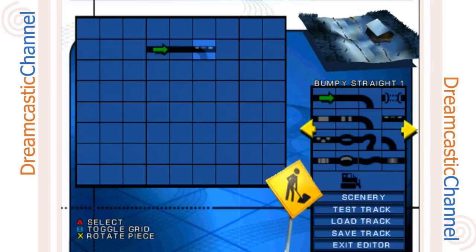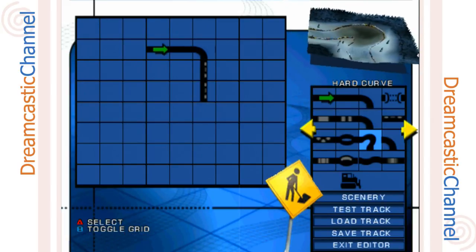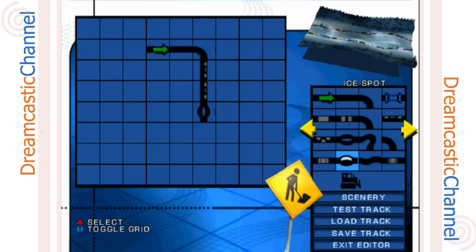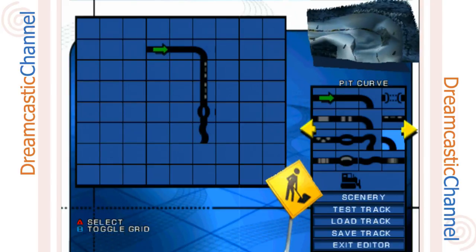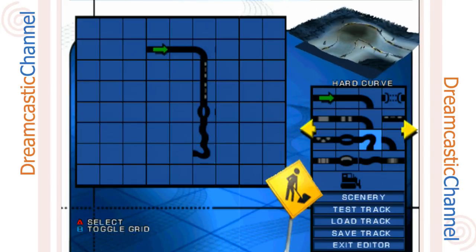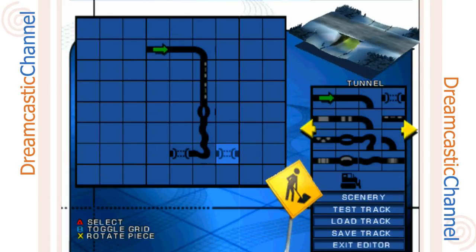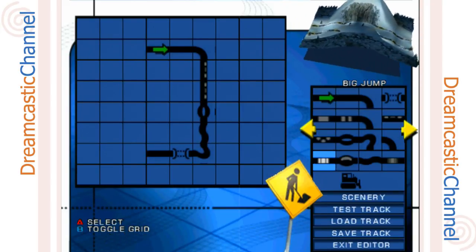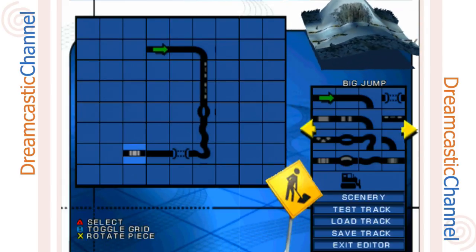I'm just going in order at this point. Let's see what else we've got — a bumpy straight, let's do that. A couple bumpy straights, why not, let's go wild with it. Then a split, sure why not. Let's do a winding straight — going all crazy with this. Then a hard curve. It's treacherous — treacherous is what I call it! Then we'll add a tunnel, and then just an easy straight, and a big jump.